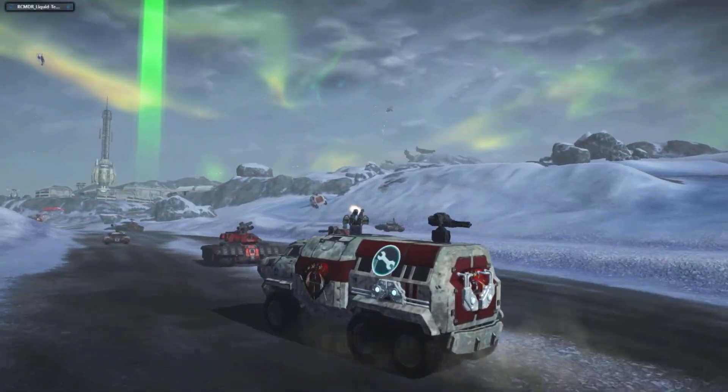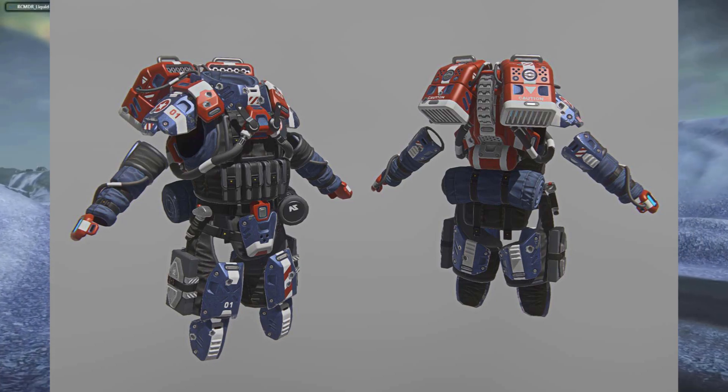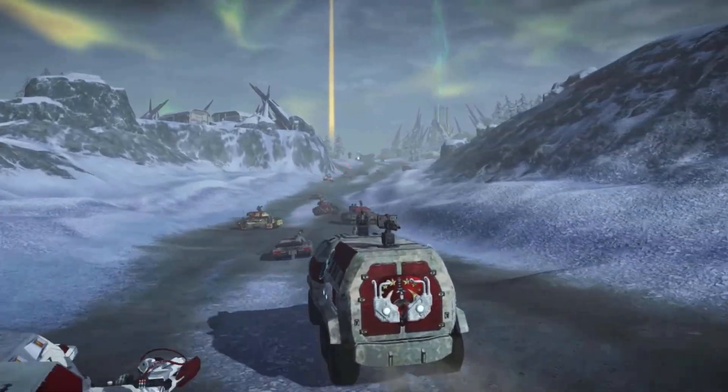Some returning items are the Nomad 1 Light Assault Armor, Flair Guns, and Patriot Camo. That's going to return throughout the month of July, so you'll have the whole month of July to pick these up if you're looking forward to getting them.